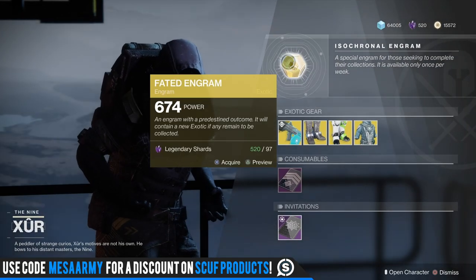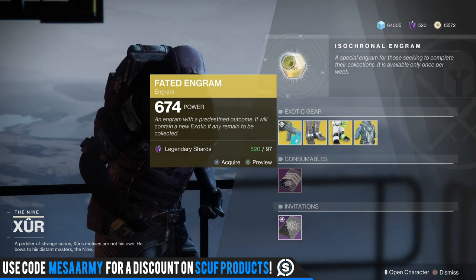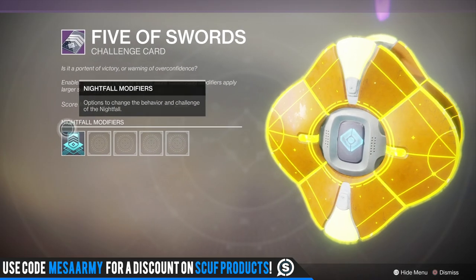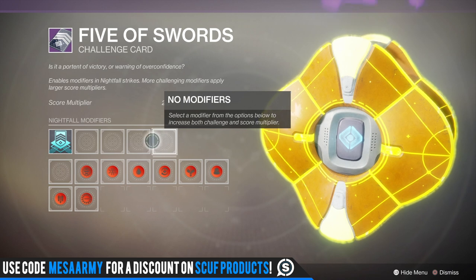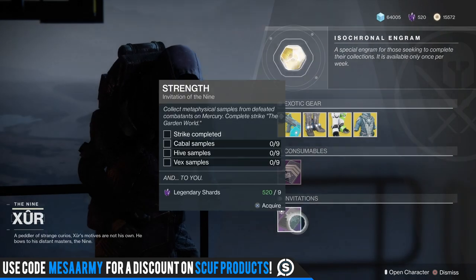So now I'm wondering — does that Fated Engram have a chance to give me Forsaken exotics? Well, I have plenty of shards so we'll buy it anyway. There's also a nightfall card if you want to customize your nightfall experience with advantages and disadvantages to get a 100k score and earn two powerful drops.